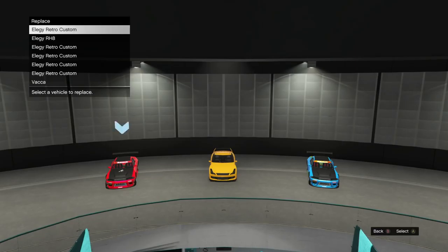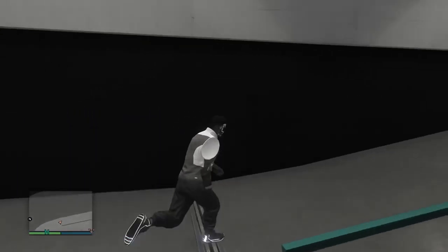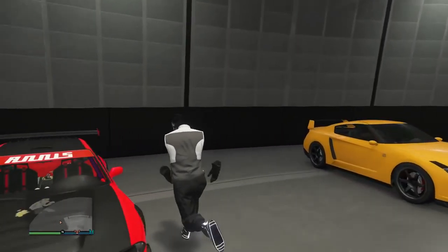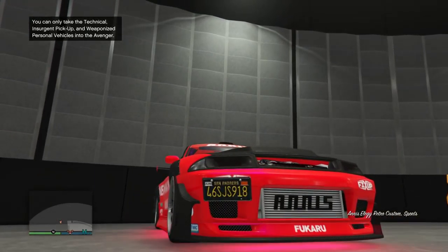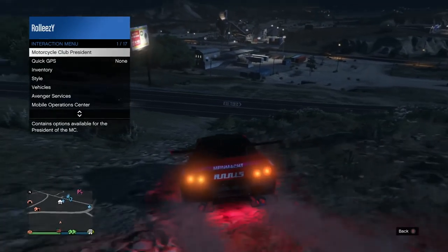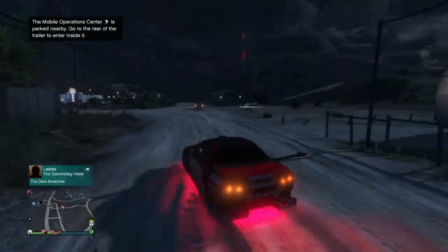Remember you don't lose it — it just merges the plate onto it. Select the Elegy Retro Custom. Run over to it — it still has the old plate while it's in the facility, but when you drive out that's when the plate fully merges. The plate shows SJS right now in the facility. Press right trigger or R2 to drive out — and outside, take a look at the plate: X EZ. Just like that, another clean duplicate done.